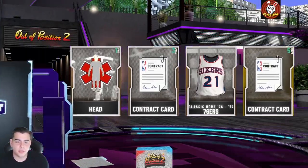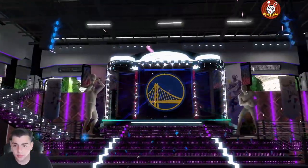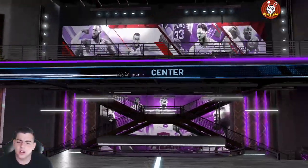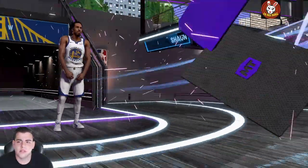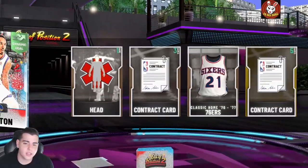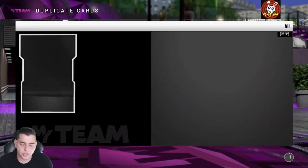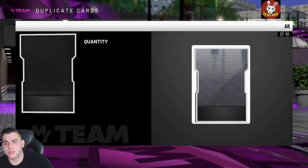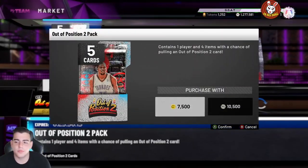Here's a diamond pull — I'll take it. First diamond pull of the year, just kidding. Who is this? I forgot — okay, we got the Shaun Livingston. I completely forgot about that card. That's an L. He's gonna go for around 1k to 2k, so nothing very special there. We'll probably run a live stream later as well.